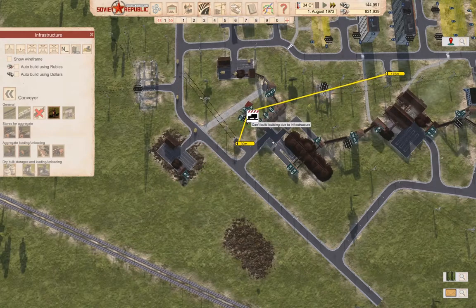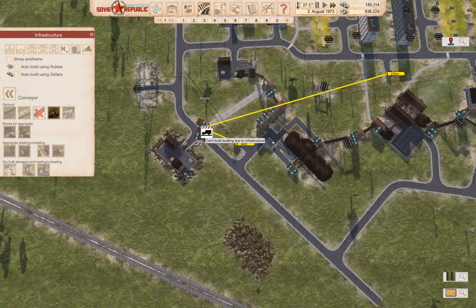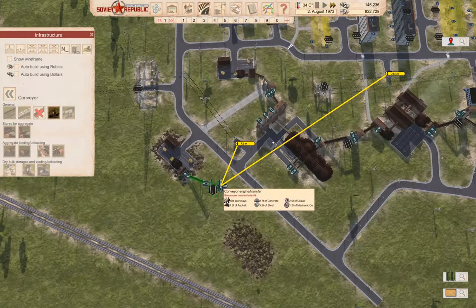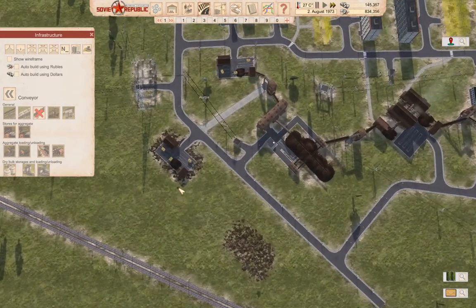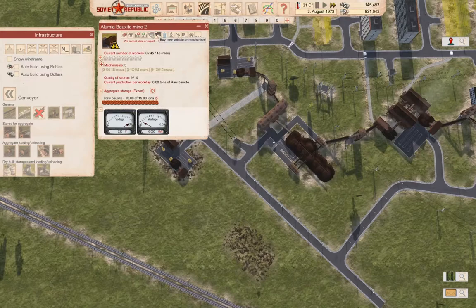It needs to connect — that's going to be a bit of a challenge. We need to demolish that. We've got to sell the mechanisms first — I put it in the wrong angle, so we can't get it into the thing.